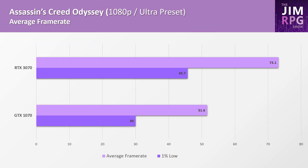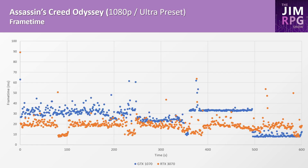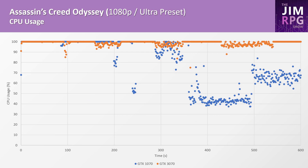Assassin's Creed Odyssey has a 41% improvement with the 3070 over the 1070. What was a pleasant surprise was that Odyssey felt noticeably smoother versus Origins. The 1% low frame time for the 3070 was 45 frames per second, and this should noticeably improve with a better CPU. There does seem to be an issue with the frame time and CPU usage graph after about 400 seconds for the 1070 graph, but before 400 seconds is more indicative of typical gameplay.